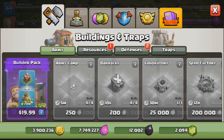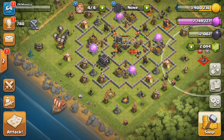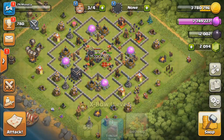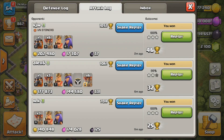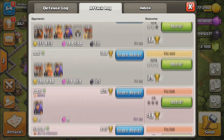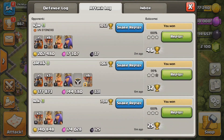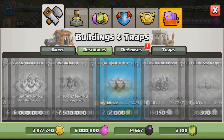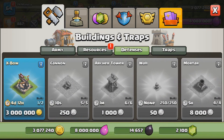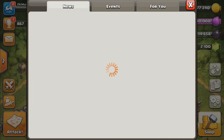We're pretty much done raiding. We found pretty good bases and found them pretty quick — we were just waiting for our troops to finish upgrading before we could go in for raids. We got a lot of loot again in Bronze 1 and Silver 3, so we're going to be putting down our second X-bow. There's also an event going on for our heroes.